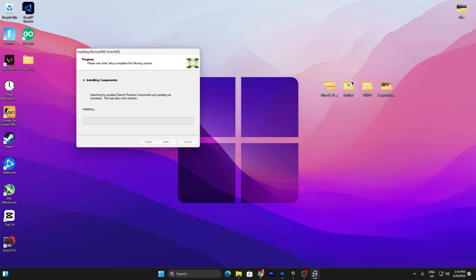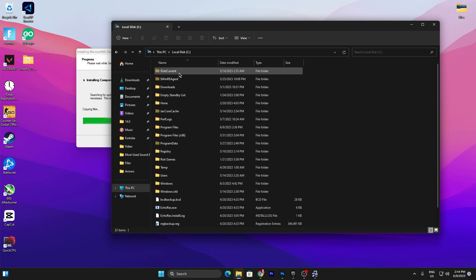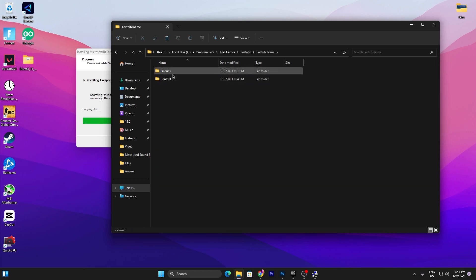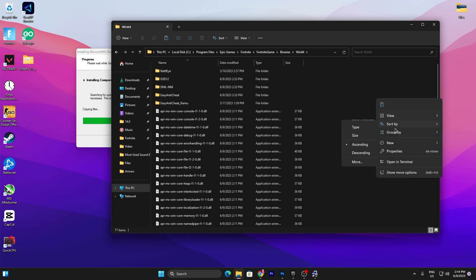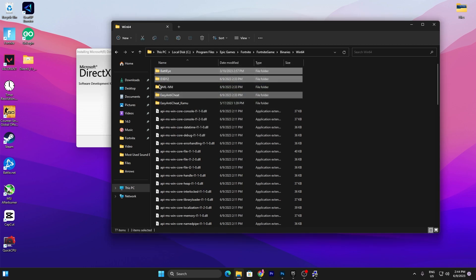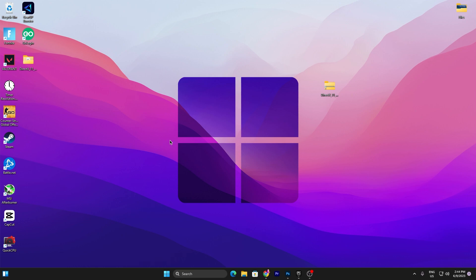You will also find the BattleEye, DirectX 12, and Easy Anti-Cheat folders. Copy all of these files, right-click, go to Show More Options, and click Cut. Then open File Explorer, go to This PC, navigate to Local Disk C, open Program Files, find the Epic Games folder, then Fortnite > FortniteGame > Binaries > Win64. Right-click, go to Show More Options, click Paste, and replace all the existing files. Once done, close the window. DirectX 11 should now also be installed — click Finish.